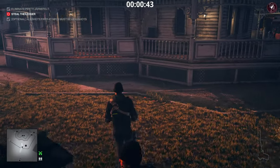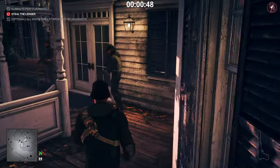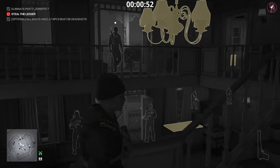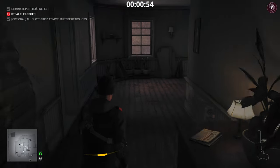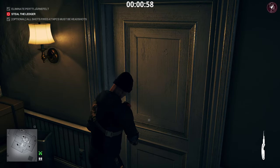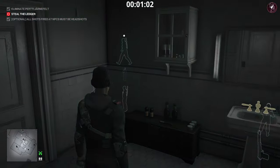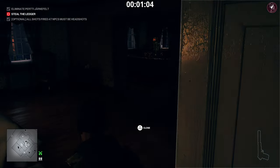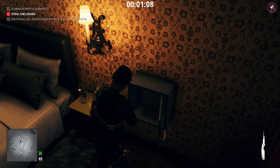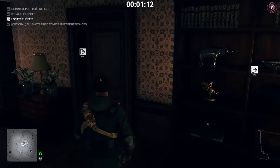That will kill the target for an accident kill. Once we've done that, put on the disguise from that truck, leap over the railing, and avoid the camera above the door. Head upstairs, be wary of the enforcer patrolling the landing. Come around to the other side to the bathroom, unlock the door with the lockpick. There's another enforcer in the room — wait for his back to turn, enter, unlock the safe, and grab the ledger. That completes your second objective.